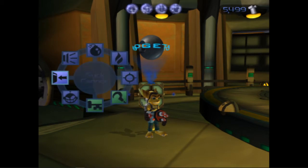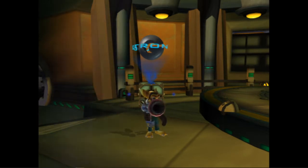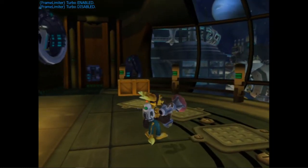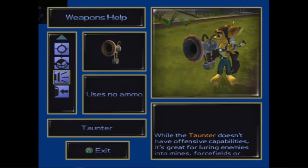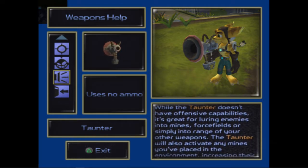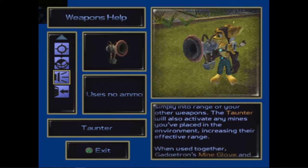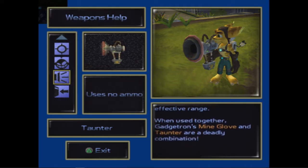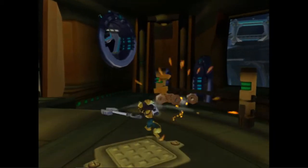Okay, what does this thing do? Sock cannon. Taunter. So I think the idea of this gun — I think that's a luring gun. While the taunter doesn't have offensive capabilities, it's great for luring enemies into mines, force fields, or simply into range of your other weapons. The taunter will also activate any mines you've placed in the environment, increasing their effective range. When used together, Gadgetron's mine glove and taunter are a deadly combination. Great, we don't actually have the mine glove yet, but that sounds fun.